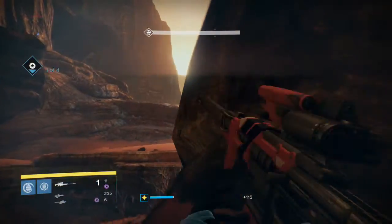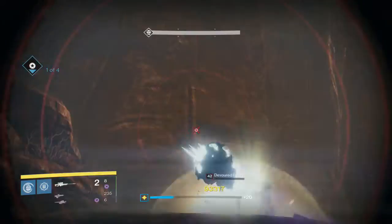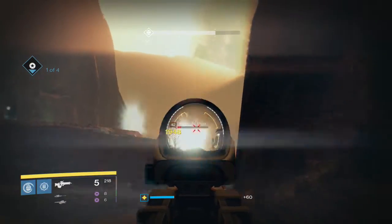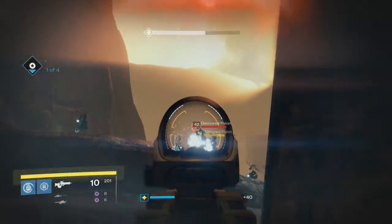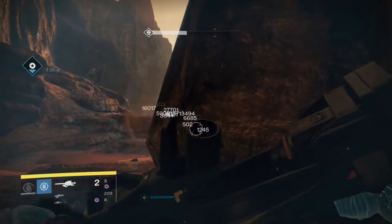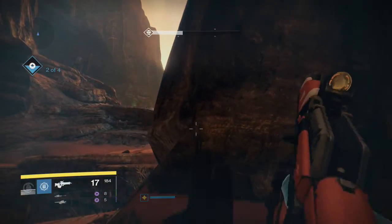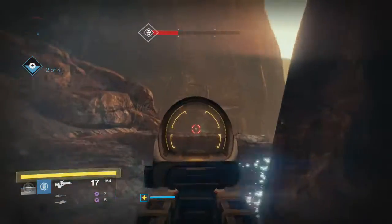A precision kill counts as an explosion, blasting enemies away and dealing void damage, which is good if you can land precision shots and have enemies nearby. The thing with these Scions is they keep multiplying - you can't kill all of them because they're bound to split right when you're about to kill them, unless you get lucky with a good rocket. My scout rifle does no damage.